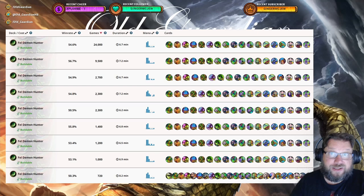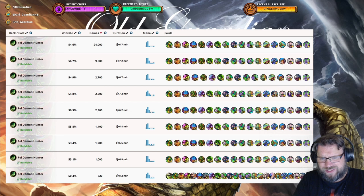At the other end of the spectrum, we have Fel Demon Hunter. These are the Fel Demon Hunter decks with the most games played. We have Fel Demon Hunter decks without Prince Renatal for the most part: 24,000 games played at 54.6% win rate, and 9,500 games played at 56.7% win rate — quite impressive. And then we have Prince Renatal Fel Demon Hunter, which is actually the best-performing Renatal version: 720 games played, 50.3% win rate. Sample sizes are large enough to tell that deck is never, ever going to reach that 56.7% win rate.